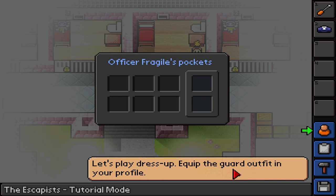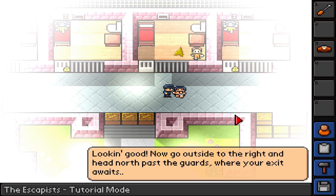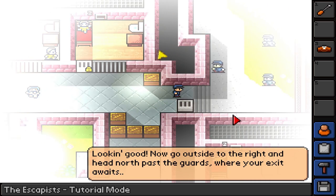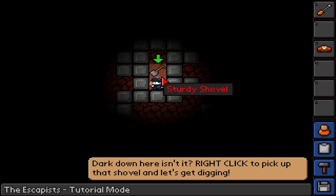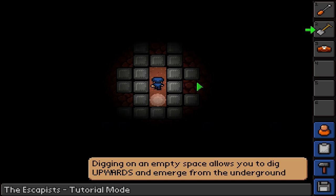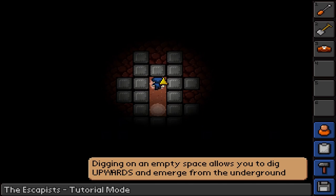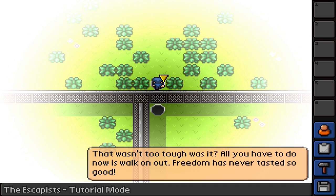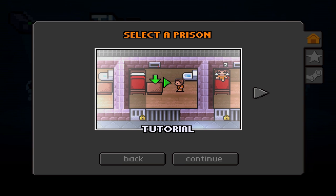Let's play dress-up. Equip the guard outfit in your profile. Looking good. Now let's go outside to the right and head north past the guards where your exit awaits. Someone took all the custard creams. Dark down here, isn't it? Right-click to pick up that shovel and let's get digging. Digging on an empty space allows you to dig upwards and emerge from the underground. That wasn't too tough, was it? All you have to do now is walk on out. Freedom has never tasted so good. Interesting.